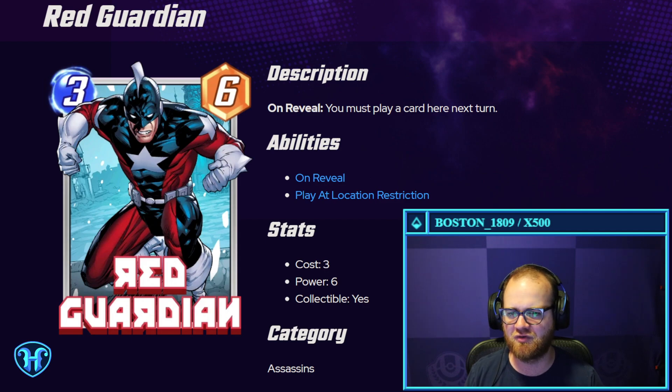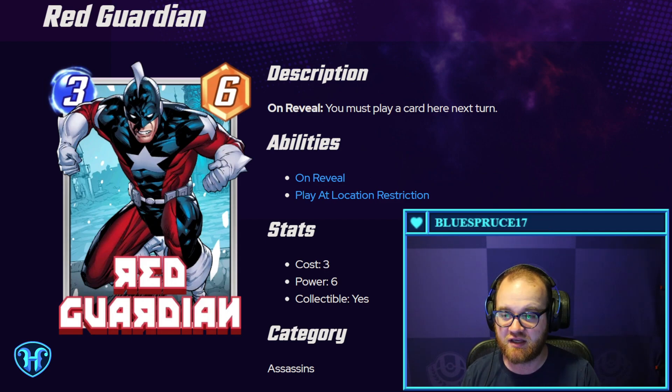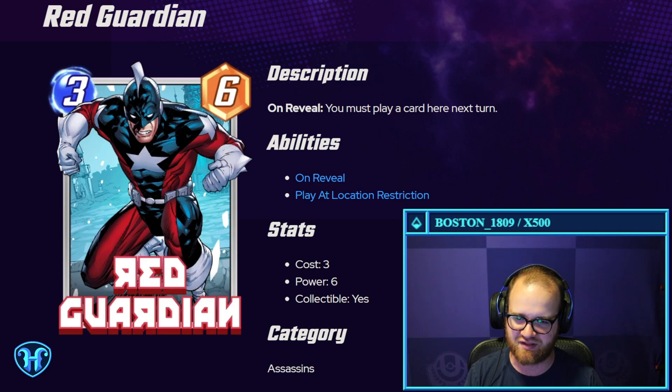Red Guardian — on reveal, you must play a card here next turn. So it gives you six stats for three mana, which is definitely above rate, but then restricts your play the following turn. Honestly this is probably pretty reasonable — the stat line alone makes it pretty decent.